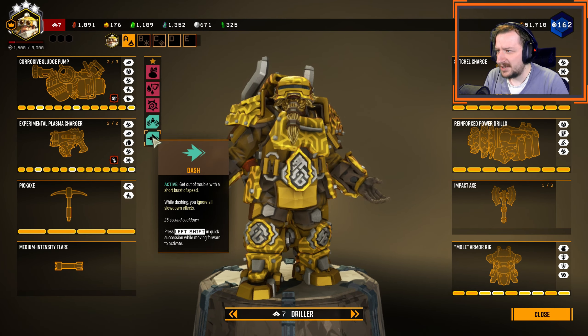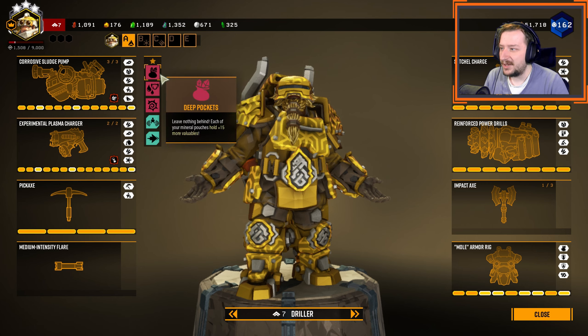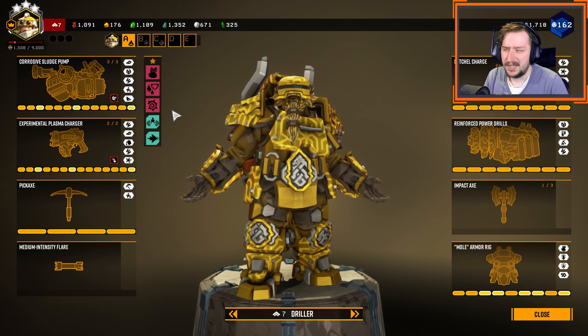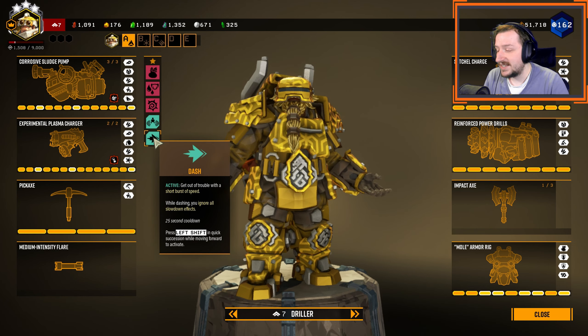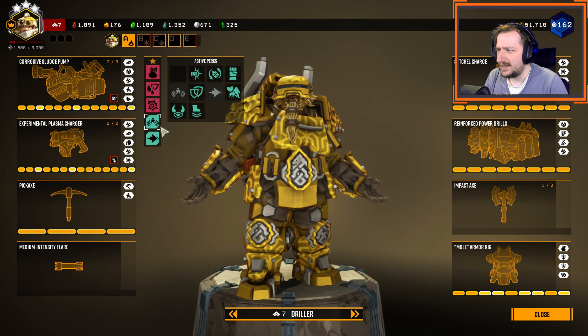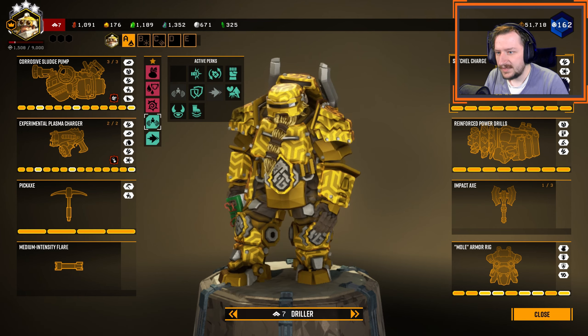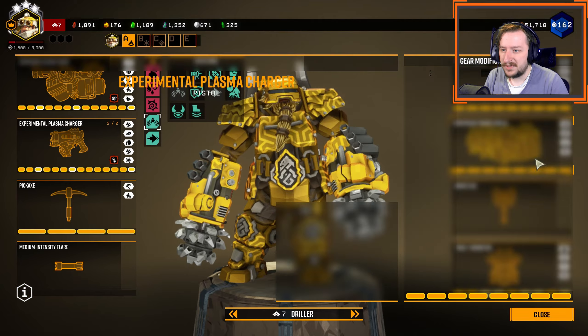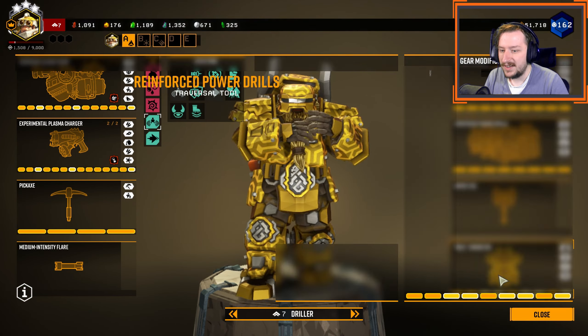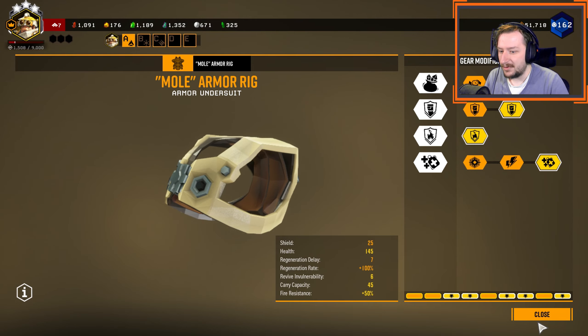For perks, I'm running kind of my usual ones for Driller, or at least when I play solo. Deep Pockets, Vampire, Thorns — those ones I pretty much keep all the time. Heightened Senses and Dash. Heightened Senses would probably switch out for Field Medic, or really anything else would be fine. Satchel charges for mining, drills for dealing damage, impact axes to make better use of Vampire, and the usual thing that I'm running for my armor.